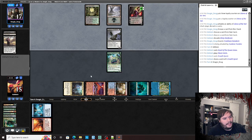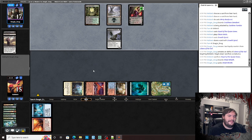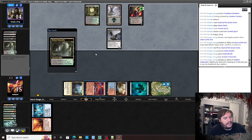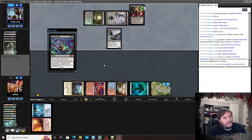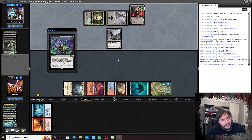Play Steam Vents untapped. Liliana downticks to kill our Dryad — called it. Opponent cycles Street Wraith, plays a Verdant Catacombs, cracks it — Narcomeba. He names Valakut with the Catacombs — but we're not Titan Shift, we're Temur Valakut, Temur Scapeshift. If he names Scapeshift that seems worse for us.